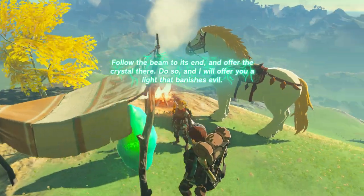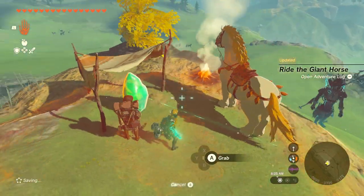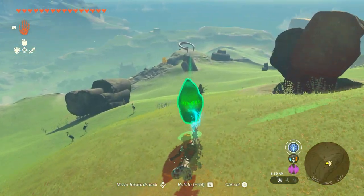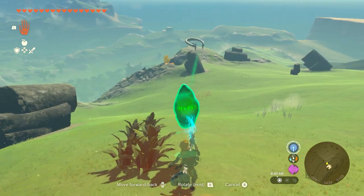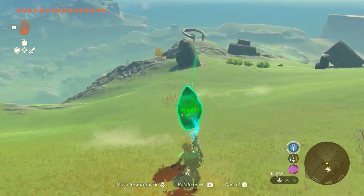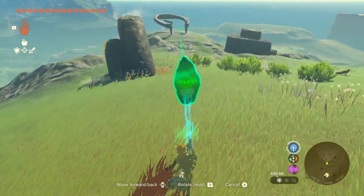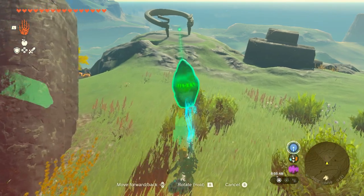The crystal says: 'Follow the beam to its end and offer the crystal there. Do so, and I will offer you a light that banishes evil.' The shrine ring is just over here. This is why I recommend registering the horse — it means you can just leave it here and summon it at another stable, rather than riding it all the way back. You just bring the shrine crystal to the shrine ring, it creates the shrine, and like I said, it is a Rauru's Blessing-style shrine — just a reward in there. No extra challenge. That's it.